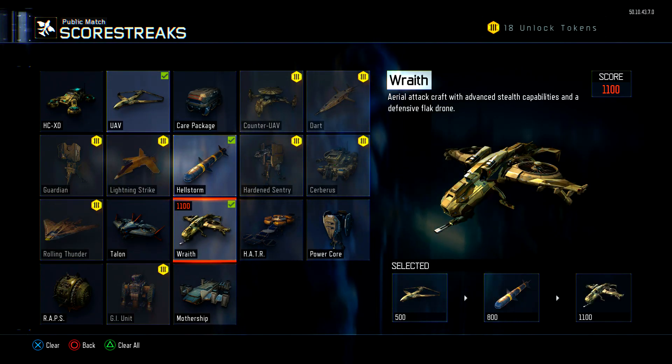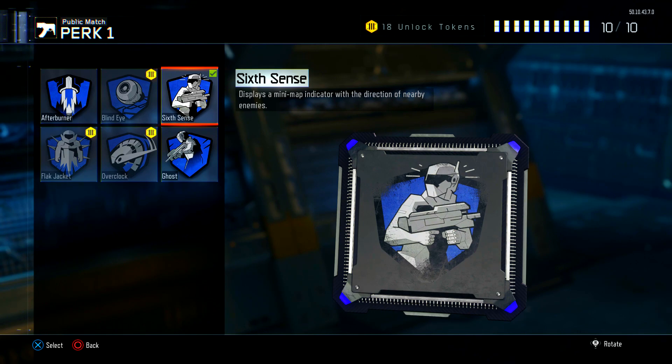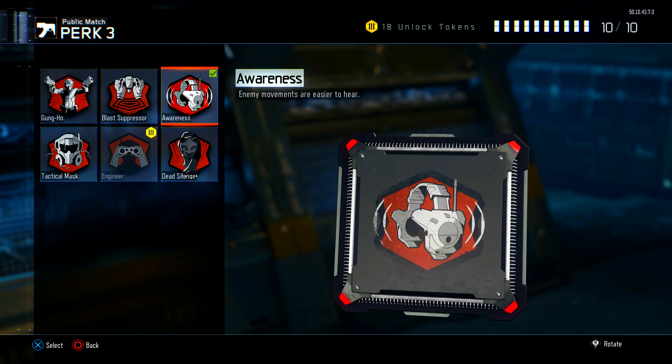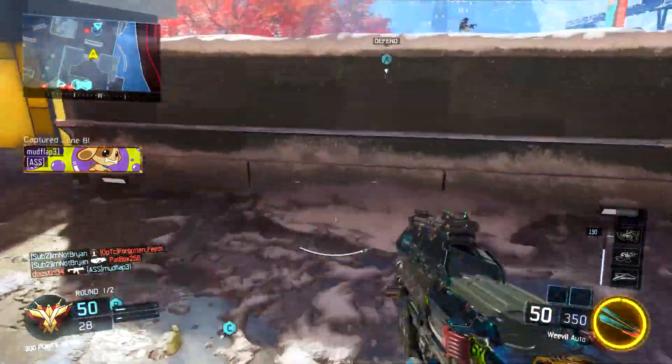For the perks: Perk 1 is Six Sense so you can see people camping in corners. Perk 2 is Scavenger — it's an amazing perk with SMGs because you do lose a lot of bullets, and Scavenger lets you pick them back up. Perk 3 instead of Dead Silence is Awareness, so you can hear where everybody is when you get into enemy spawn areas.